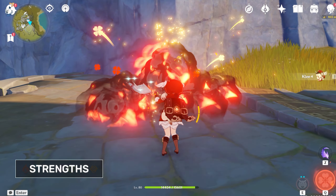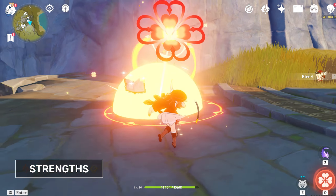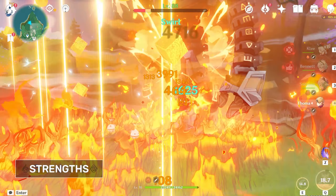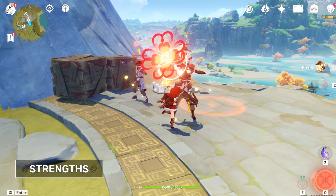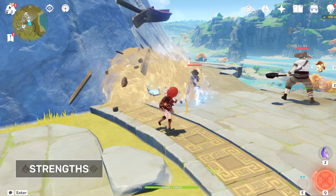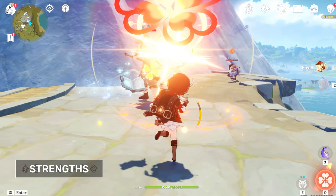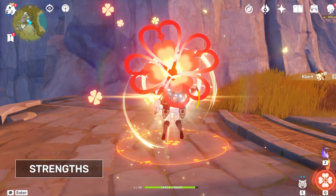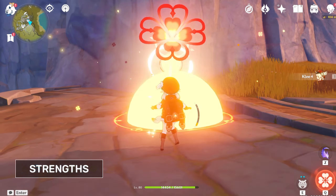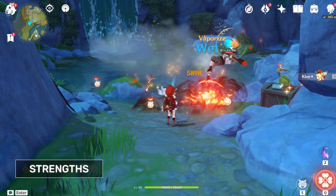Thanks to Klee being a catalyst user, she can immediately inflict pyro damage onto enemies, the damage of which could be further boosted if you have a strong support type unit to maximize your elemental reactions. Klee's charge attacks can often stagger enemies easily which gives you time to think for your next course of action. This stagger can also be useful to interrupt enemies about to attack you, since Klee does have problems dodging due to her small stature. Klee does have quite a high skill ceiling to maximize her damage — proper use of the correct animation cancelling at any given situation and stamina management will definitely push her to her boundaries.